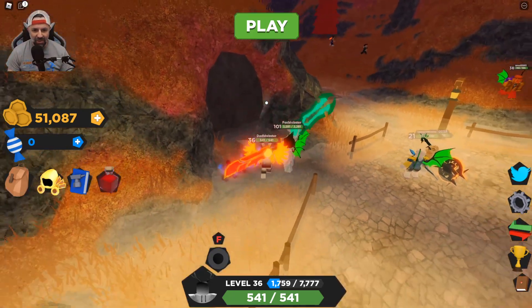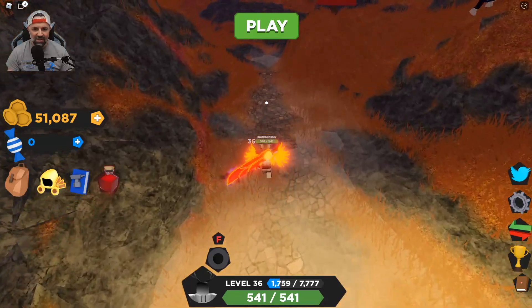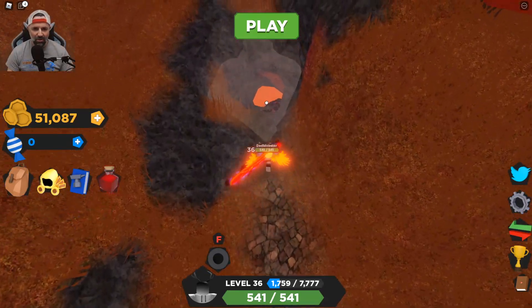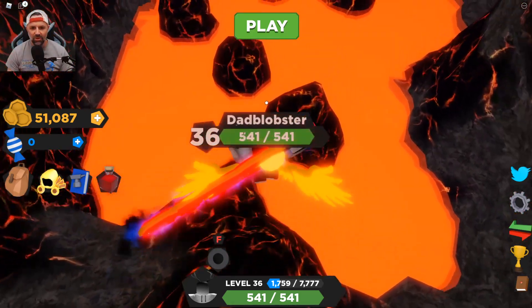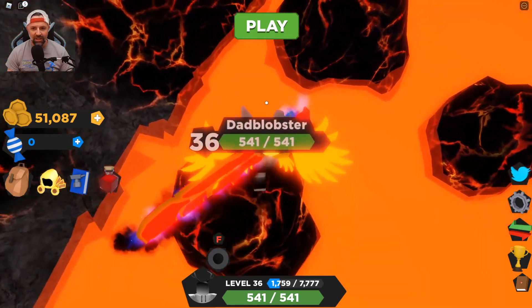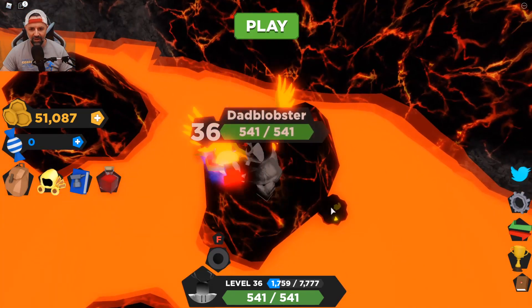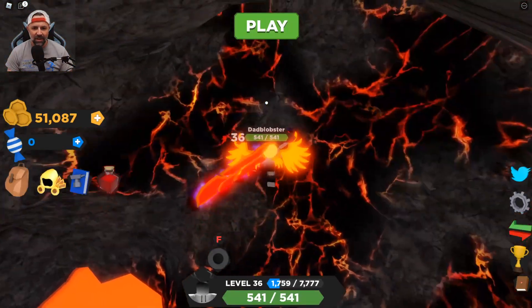Fox Blobsters is with me and he's already got the green wings on. The first pumpkin is right next to the cave — there's a little hole in the ground so you jump on down here. There's also a lava sword if you haven't got it already. You jump on these little platforms — it's like a mini obby — and the pumpkin is right behind there.